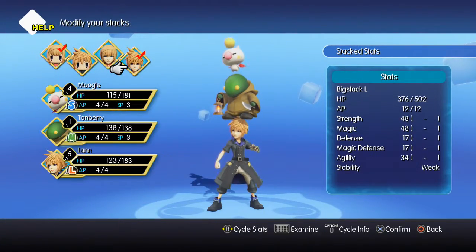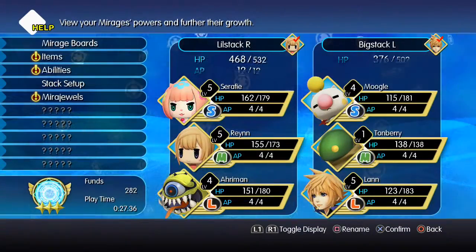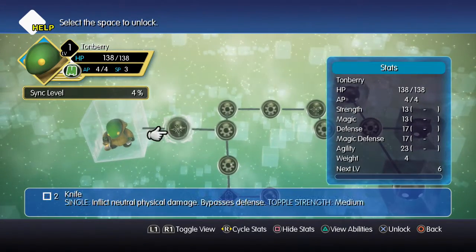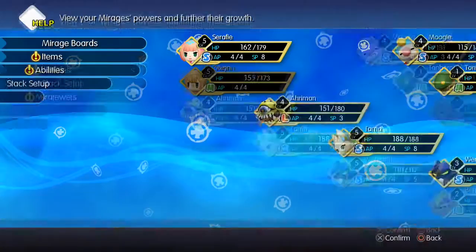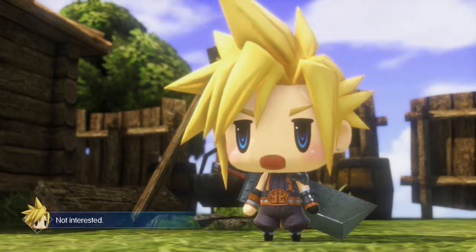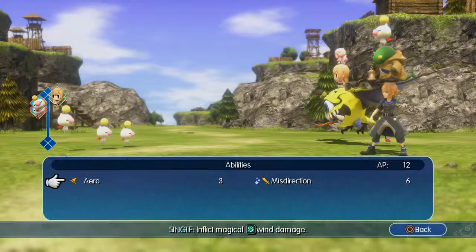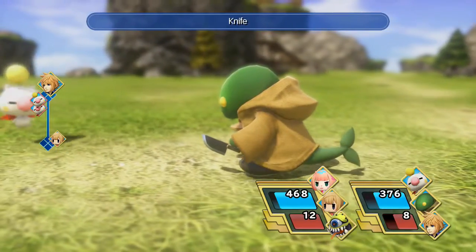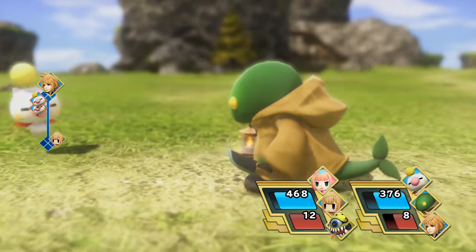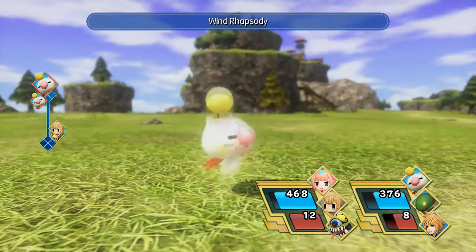I'm going to put Tonberry in the stack just to see if I get the knife attack, which would be kind of cool. I've not actually tried out Tonberry before but I'm really hoping he gets it. Checking the mirage board — Knife, yeah! We actually learned the knife attack, which is going to be quite cool. Hopefully it's powerful. The Moogles are pretty weak, we can normally take them out with a basic attack, but I do want to try out the knife attack. And it missed — okay, well played there, Tonberry.